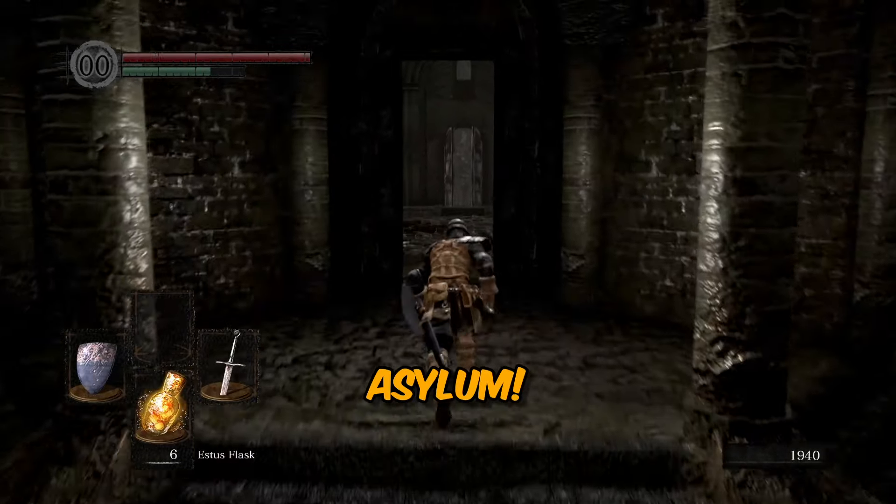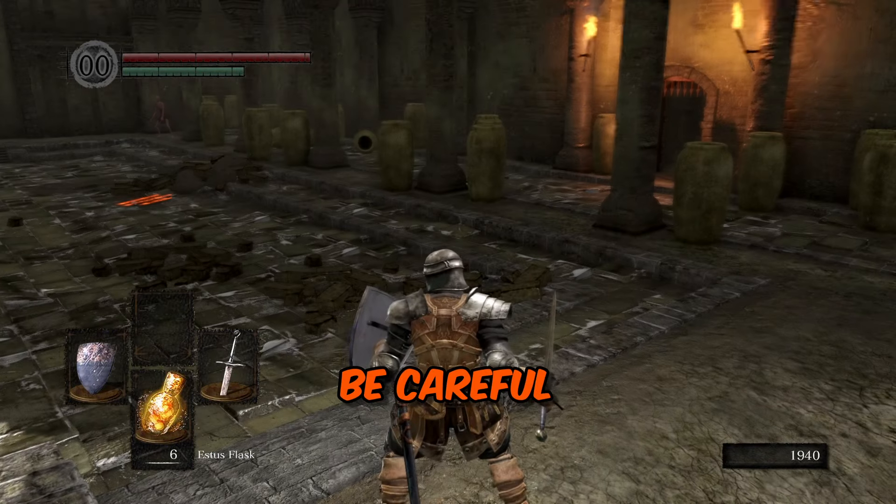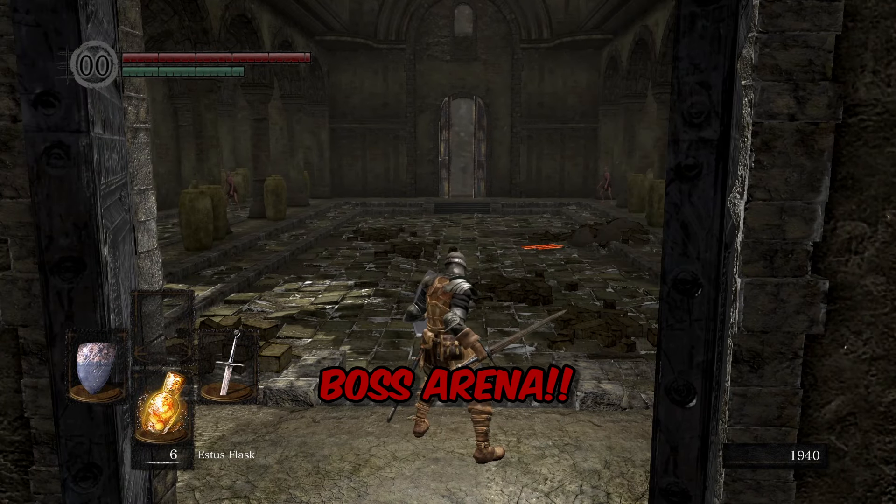Next, head back to the Undead Asylum. Once you land back, enter the Asylum Demon Chamber but be careful — do not walk on the centre of the floor as you will fall down into the Stray Demon boss arena.